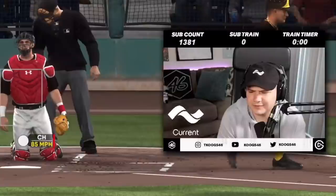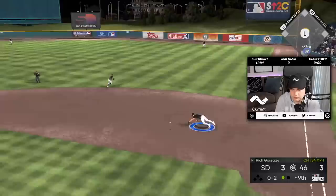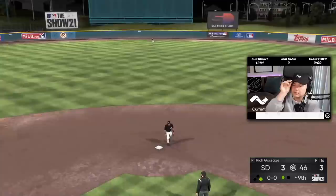That was about as pathetic of an eighth inning as you could imagine. You're two for three with Wagner — why are you bunting? Are you just trying to catch me off guard? Got a little bit of speed. Double play gets us to the bottom of the inning.